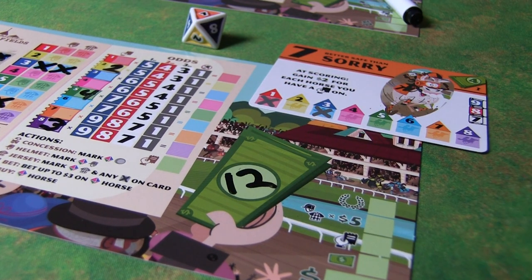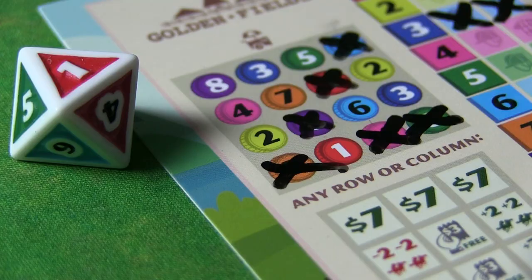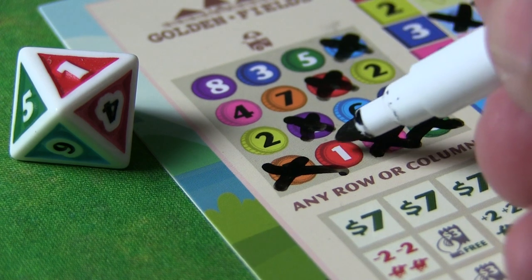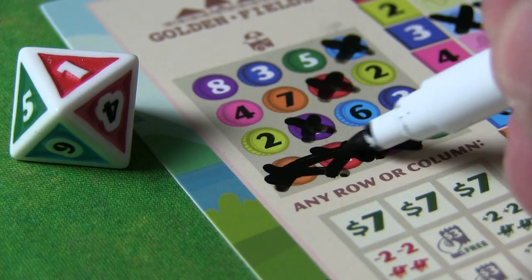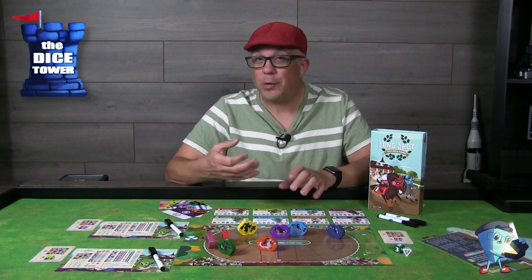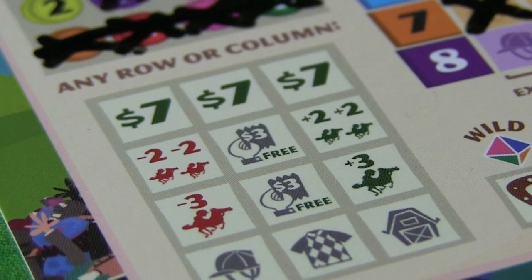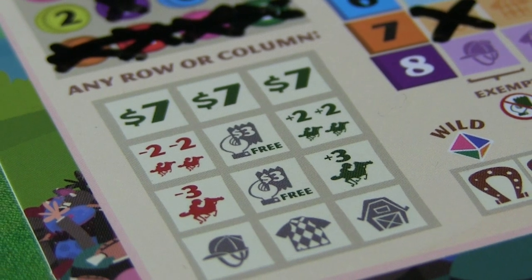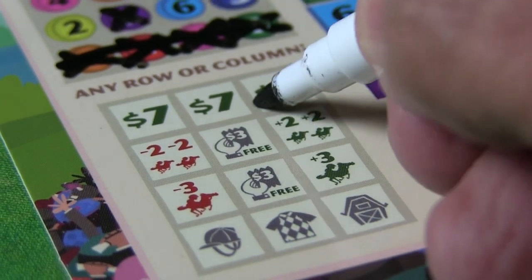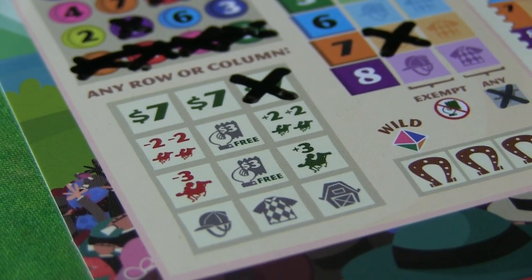Concessions are the numbers on the side of your board, and you mark them off as the dice calls for. If you complete a row or a column — or both at the same time — you get bonus actions. Moving to the bottom of the grid, you can do many things: bet on a horse, take the jersey or helmet action, acquire a horse without paying for it, earn money, or manipulate the horses on the track by moving them forward or back. You cross out the bonus on your board once used.